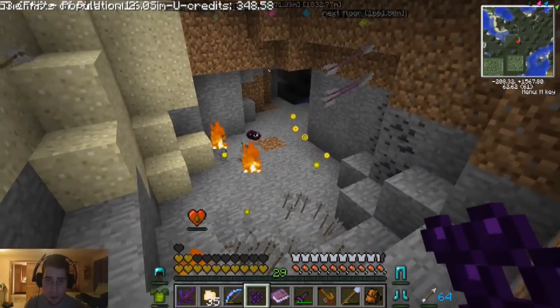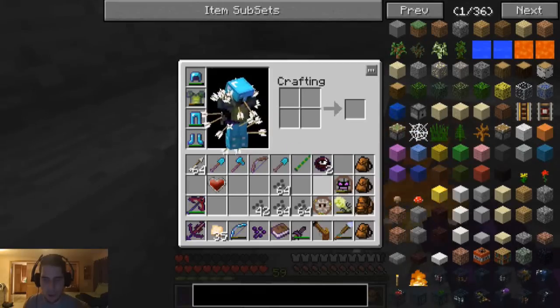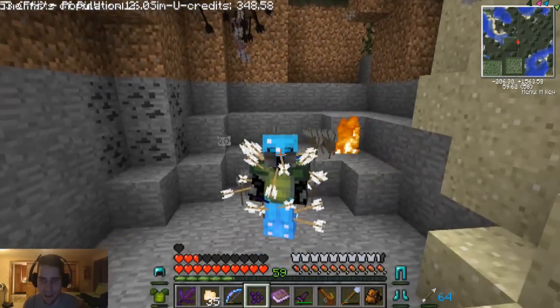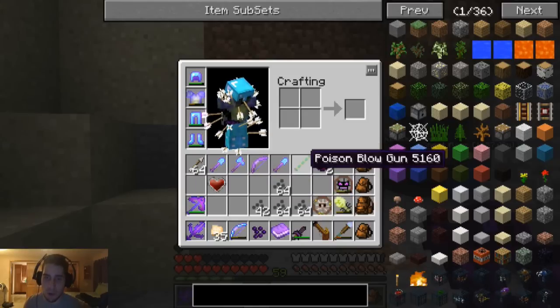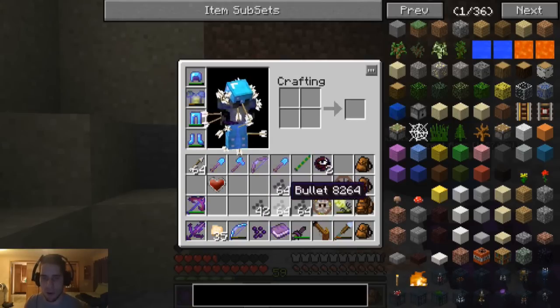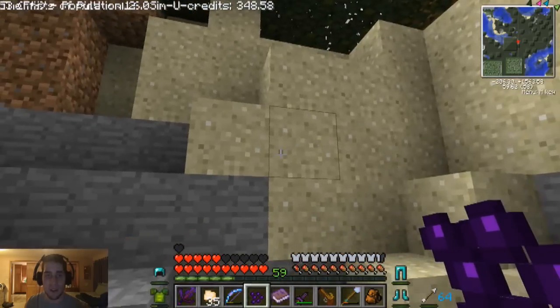He dropped the blowgun and the other weapon too. Wow, he dropped all kinds of stuff. He actually dropped the poison blowgun, which poisons enemies, and he dropped the enchanted bow. Usually he only drops one. Power six, punch one, infinity, and flame one - that's one of the best enchantments I've ever seen him drop before. And he dropped a shovel too, because he was a rare spawn. I got really lucky there.